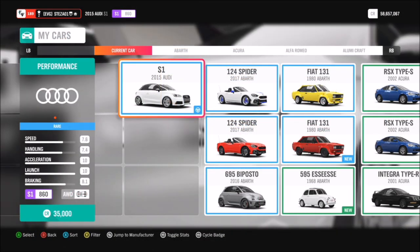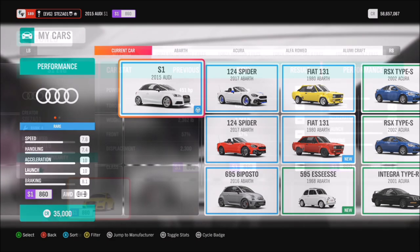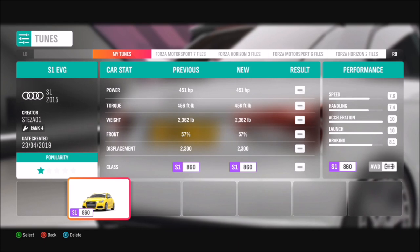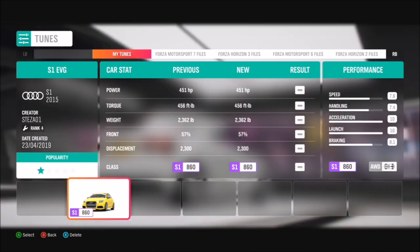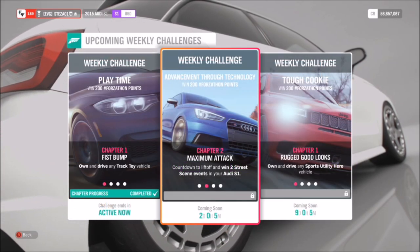The first thing you want to do is get yourself a 2015 Audi S1 — very cheap at 35,000 credits if you don't have one. I've also created a tune for you which is S1 class, called S1 EVG. It's a very capable tune even if it is only an S1 tune.